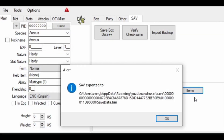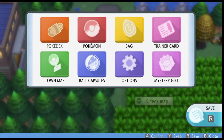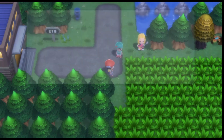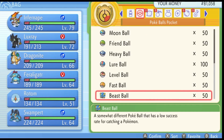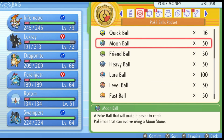All right, so we're in the game now — let's check if it worked. And I can see I got 50 of each ball: Beast Ball, Fast Ball, Level Ball, Lure Ball, Heavy Ball, Friend Ball, and Moon Ball.